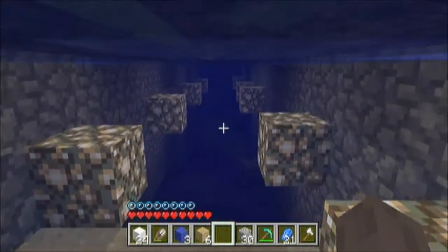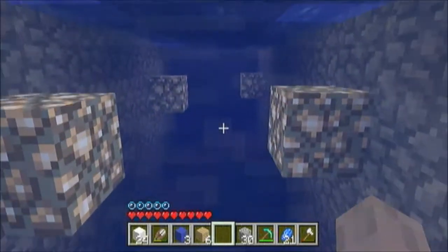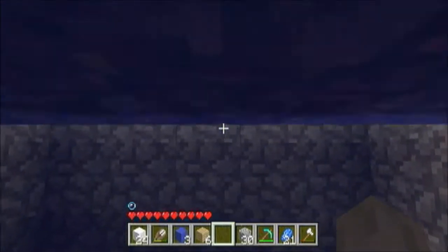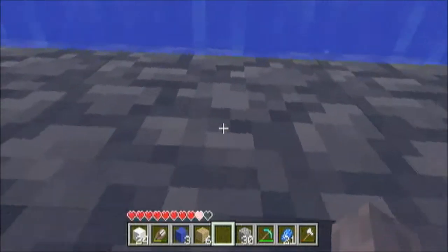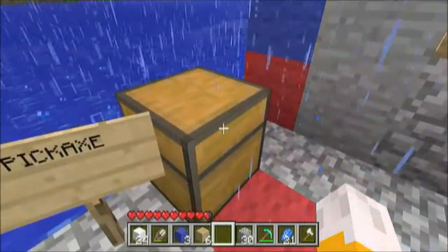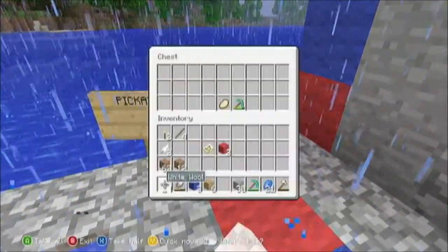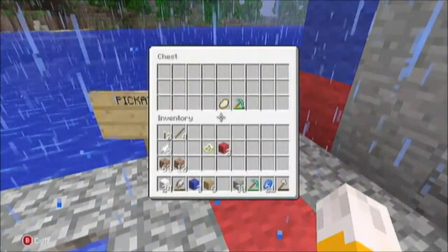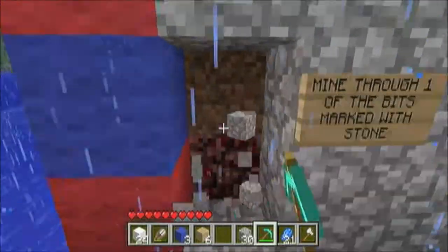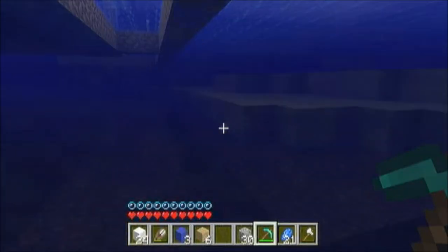I'm doing this on peaceful at the moment, but if you want to try it, it will be put on easy — so it takes health off every time you do something. When you get to this bit, just take the pickaxe out of the chest here, and there will be food in there if you need it as well. See the bits marked by stone here — basically you just mine through them. I'm not going to go all the way through because it takes about a minute, so I'll just go to the other side.